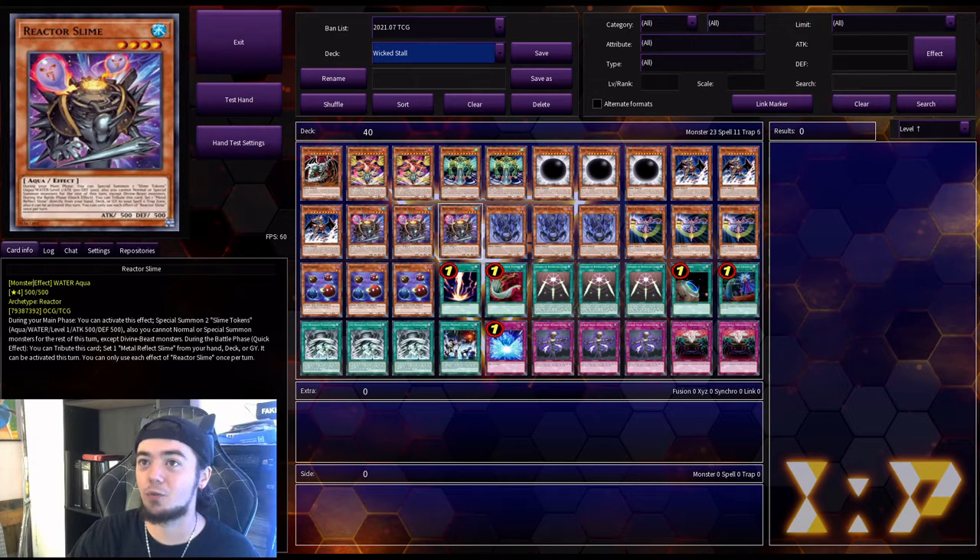Next we have three copies of Reactor Slime. During your main phase, you can special summon two Slime Tokens — Aqua, Water, Level 1, 500 attack, 500 defense. Also, you cannot normal or special summon monsters for the rest of this turn except Divine Beast monsters. During the battle phase as a quick effect, you can tribute this card and set one Metal Reflect Slime from your hand, deck, or graveyard — it can be activated this turn. I don't use Metal Reflect Slime in this deck, so that effect isn't really relevant, but it helps you get tributable bodies on board.